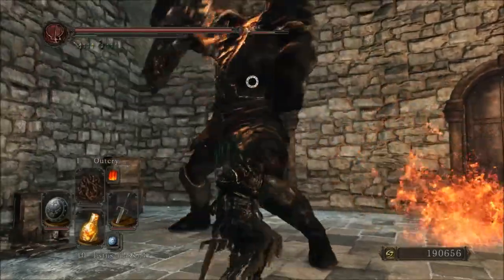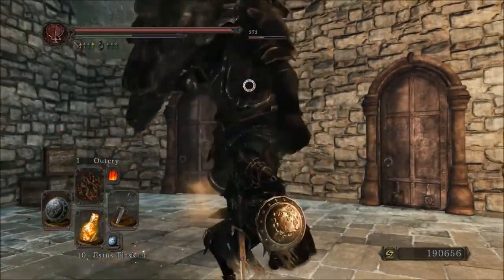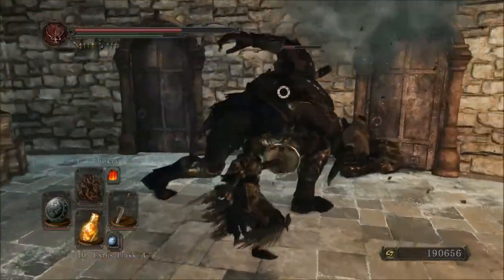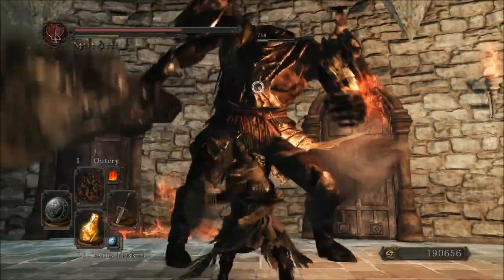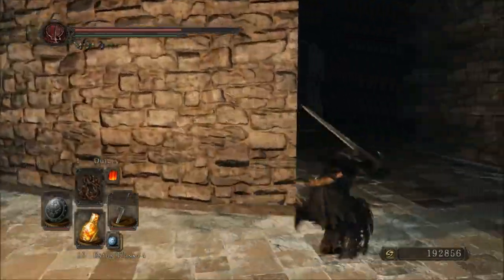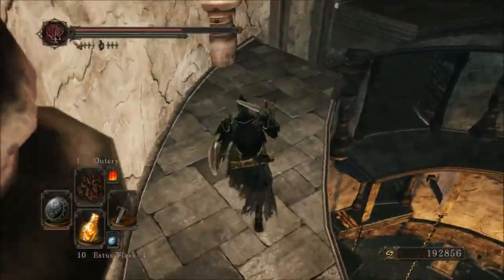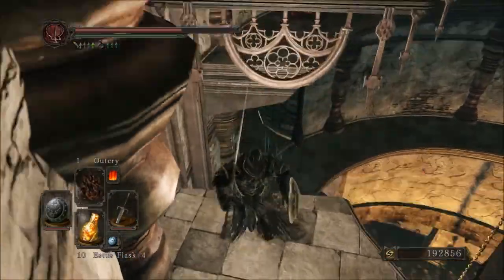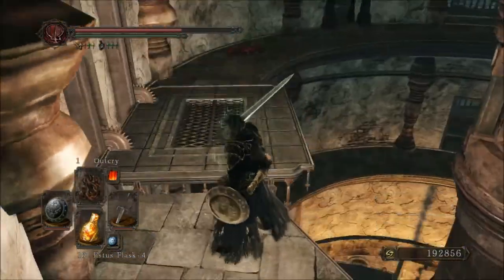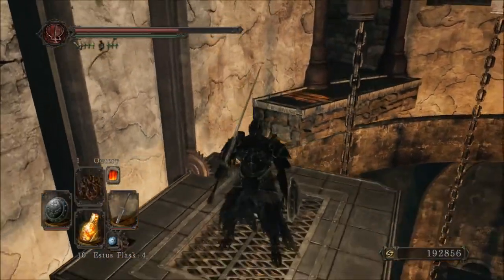That weapon these guys use is actually really powerful — it's got a really cool attack on it. I think it's a running attack that looks like a jumping attack, it's weird. I don't know if I've already shown it off or not. It's not through here — I know what's through there. Nearly jumped off the edge.